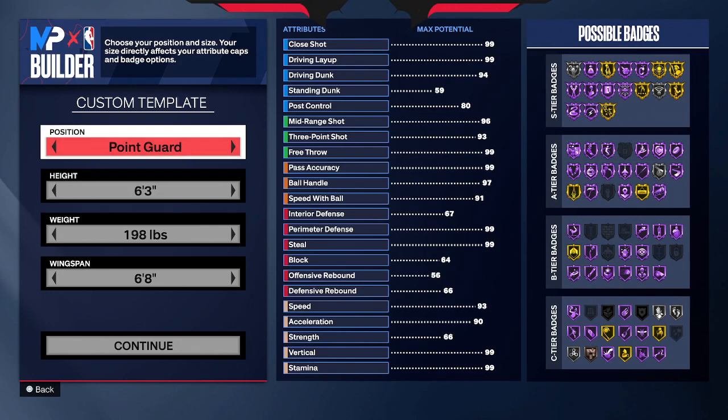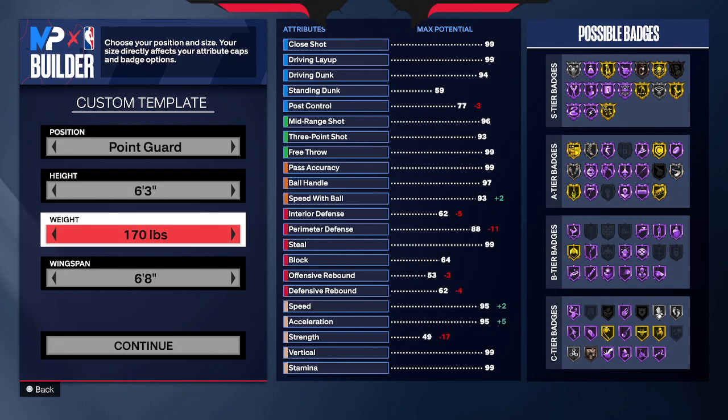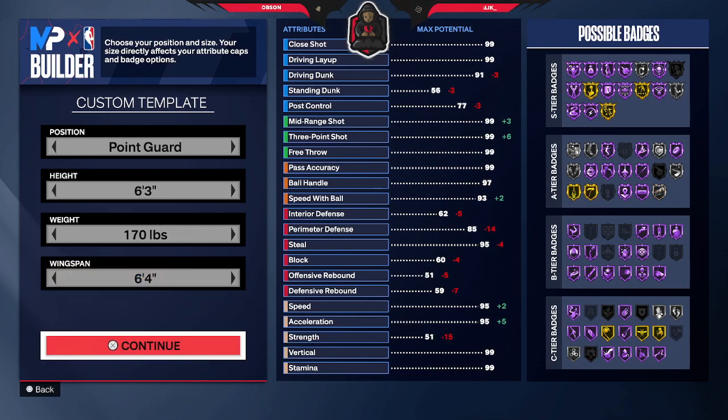Let me show y'all what I'm talking about, man. I don't like to waste y'all time on these videos, I just like y'all to be performing just like I am out here. 6'3 is the height, point guard. We're going to go weight at 170, minimum weight. Wingspan, we want to go 6'4. You could go 6'5, but I went 6'4. Make it how I made it, twin.